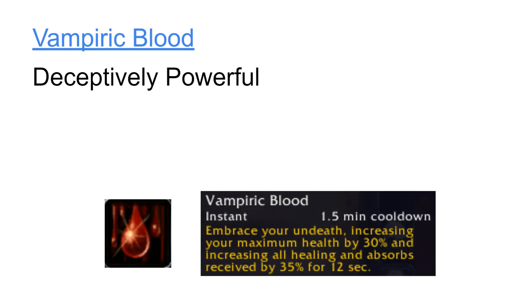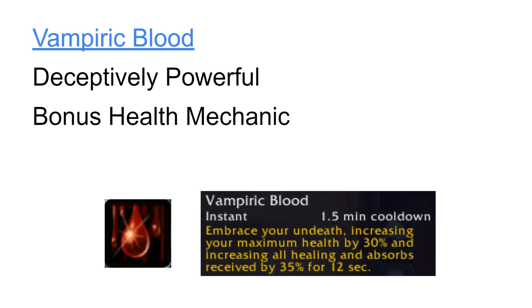It is worth noting that our current and maximum health increases by 30% the instant we activate Vampiric Blood. So if we used Vampiric Blood when our current health was at 5%, our current health percentage will increase to 27% because of Vampiric Blood. However, as soon as Vampiric Blood expires, we will lose health equal to the amount that Vampiric Blood initially added. So if you are at or below 23% current health when Vampiric Blood expires, your health will instantly drop to one hit point.